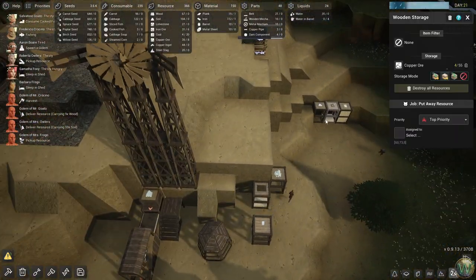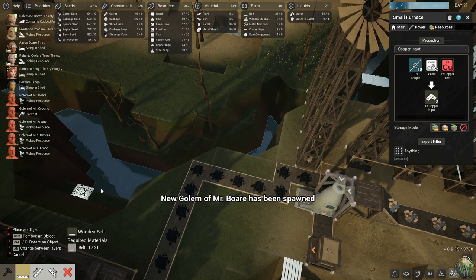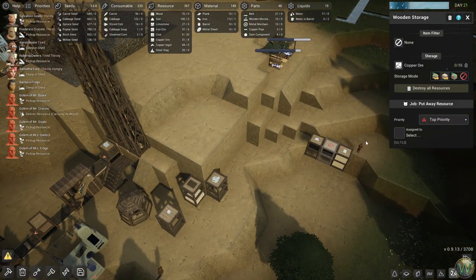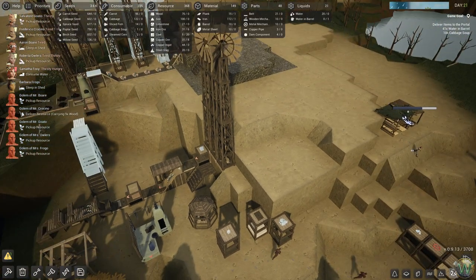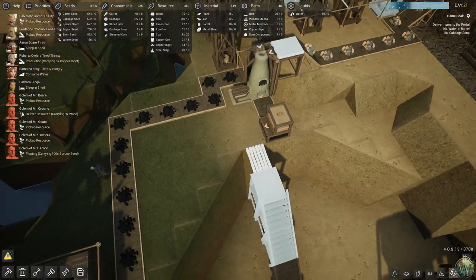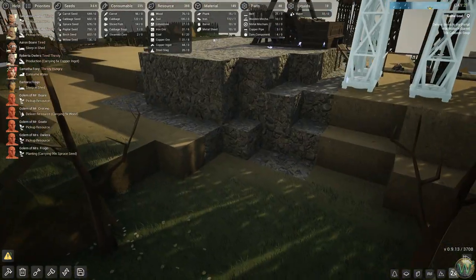Did you finish this up yet? No. You know what? Screw it — build the belt here. Give me a reasonably high priority on it, maybe top. And then let's just delete that copper. You can store 600 in there. Like a clown car! How did this go? Oh — it went not as bad as I feared.